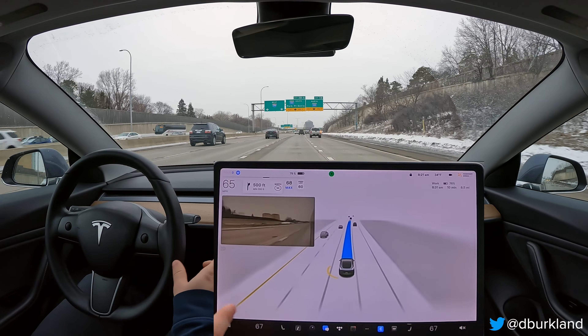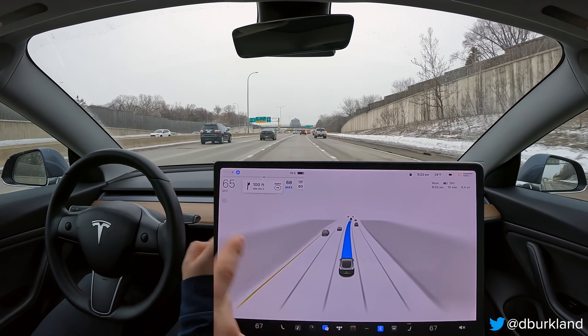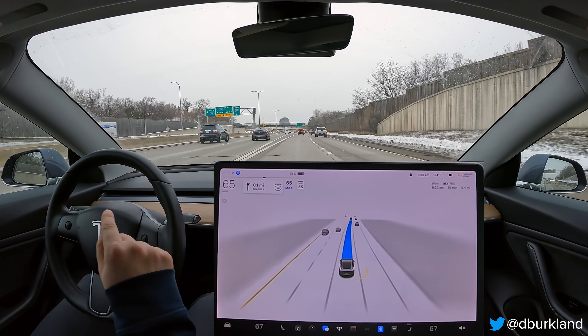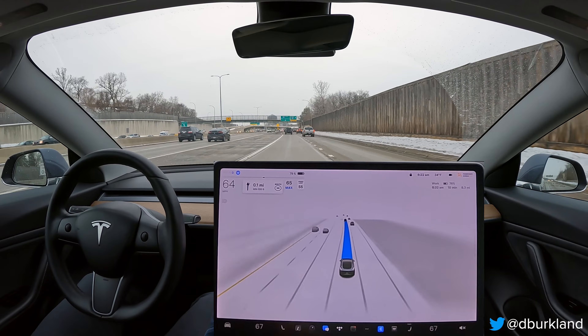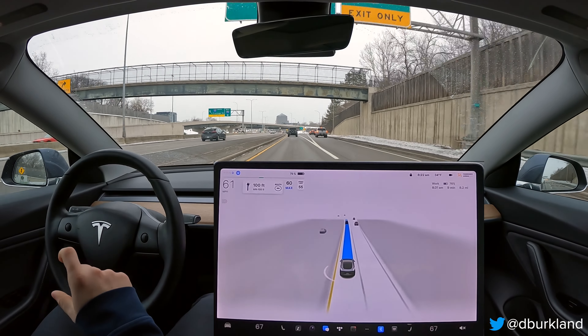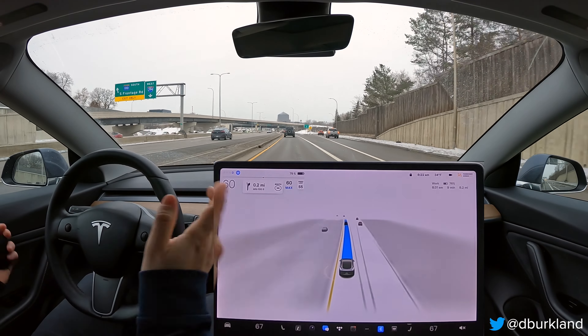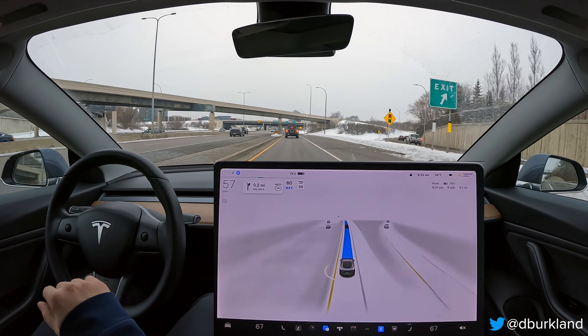So again, it's trying to fight itself. You see the turn signals coming on, like I saw in my drive yesterday — same behavior — but you see that it does the right thing. So to me, that's telling me that the deep lane guidance module now present in the highway portion of the code is basically negating the bad map data and saying, no, I see that there's two lanes here, I want to be in this lane, and overrides that — which is awesome.